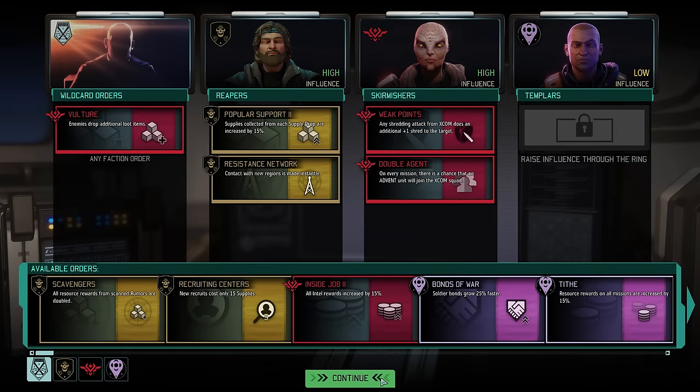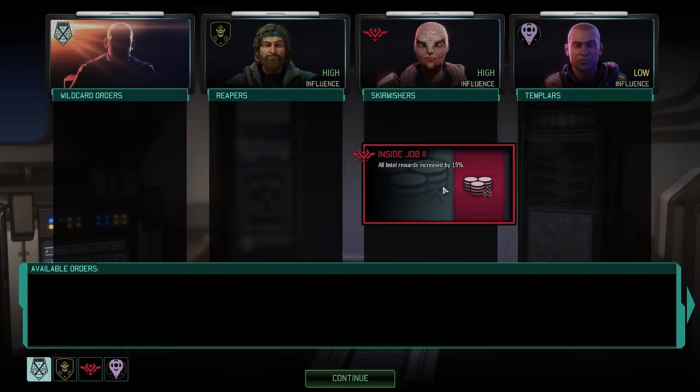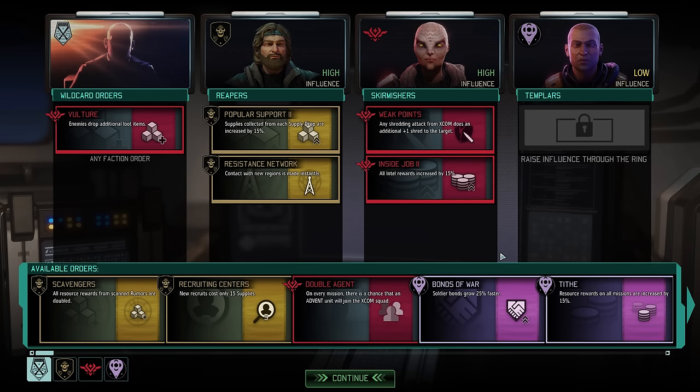Finally we have resistance orders, and here we're actually going to make a change. Yes, Double Agent did serve us nicely at that one time, but again intel could be very important for the next few weeks. So let's increase all intel rewards by 15% with Inside Job 2.